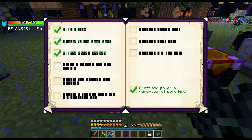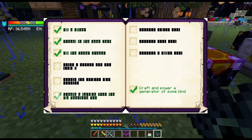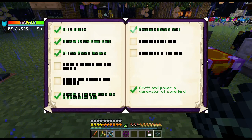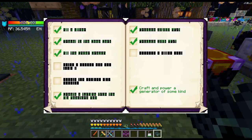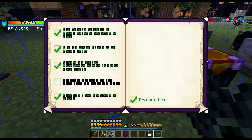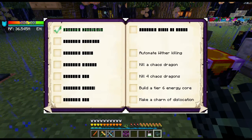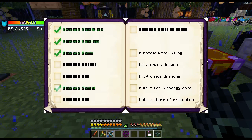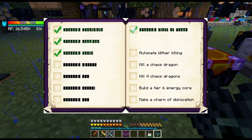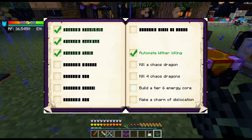Haven't hatched an egg yet, haven't created a maximum size reactor yet. We did create a turbine for Big Reactors. We're well over 10,000 RF per tick — we've exceeded 100,000 RF per tick, just not a million yet. Got the Draconic helm, chest plate, leggings, and boots. Didn't make the pickaxe, axe, shovel, or hoe yet. The Staff of Power is coming next. Wither killing is automated. Haven't done the Chaos Dragon.